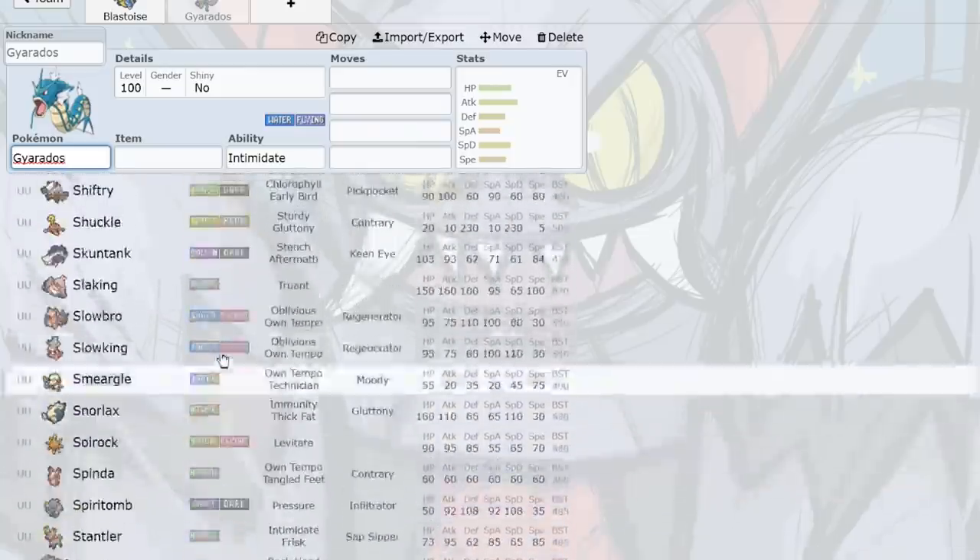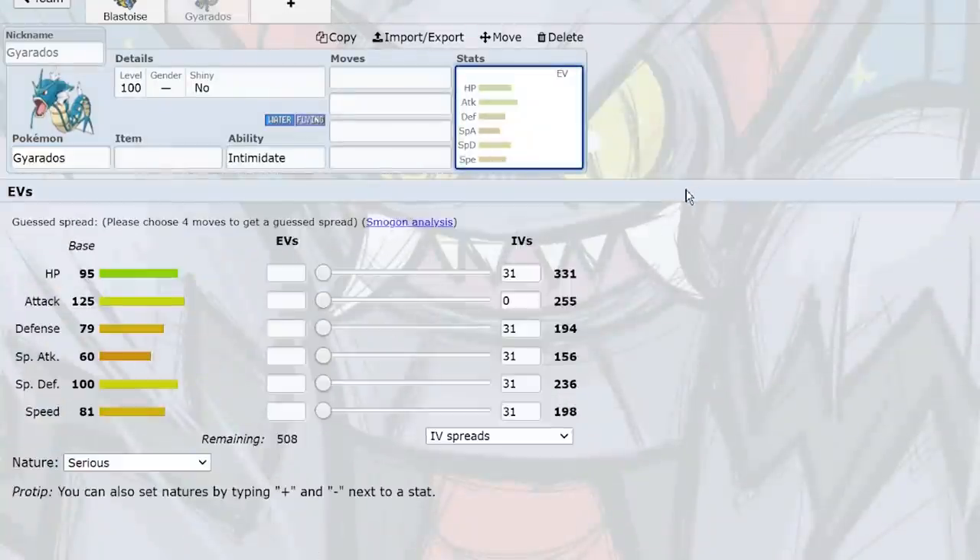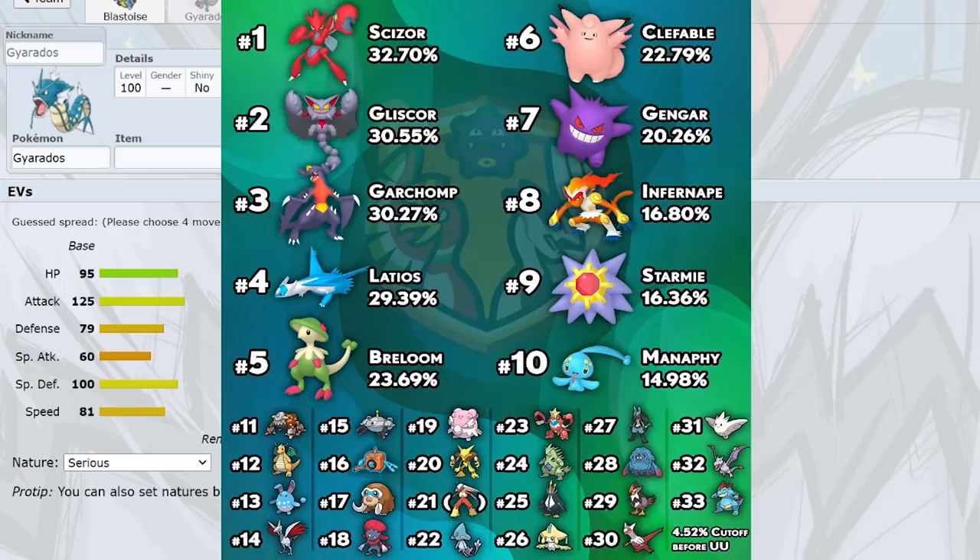This is going to be a really interesting UU tier. Guys, let me know your thoughts on the insane stats — 30% usage on the first four Pokemon out of half a million battles is just insane. Let me know your thoughts, hope you all enjoyed. Definitely play some UU as well, it looks like a lot of fun. I'll see you guys in the next one.